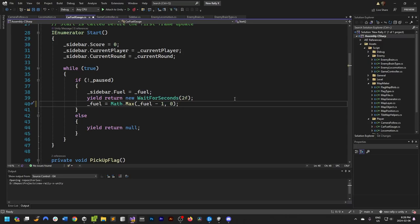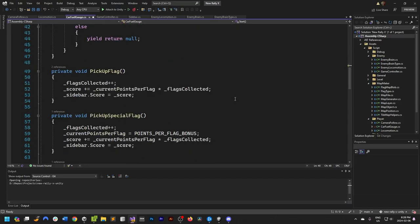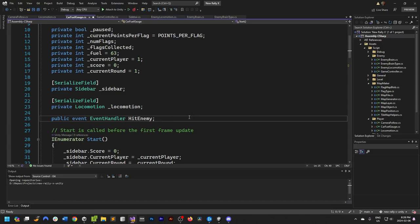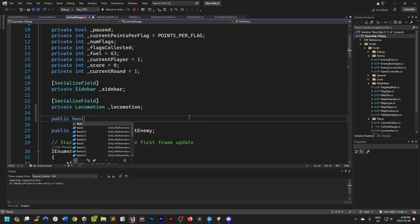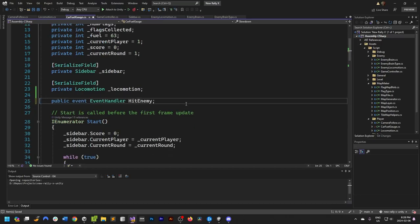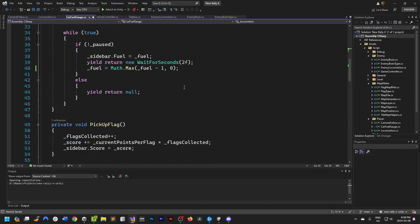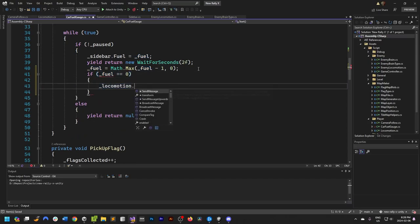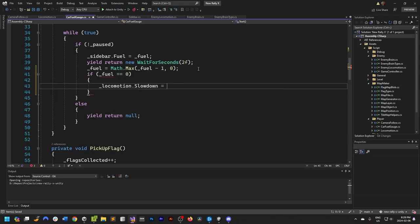Now we need to say: if fuel is zero, then we have to change the speed. I'm going to have a public slowdown. If fuel equals zero, slowdown equals true. Actually, we can reset it automatically just by doing this — that way we get rid of the if statement.